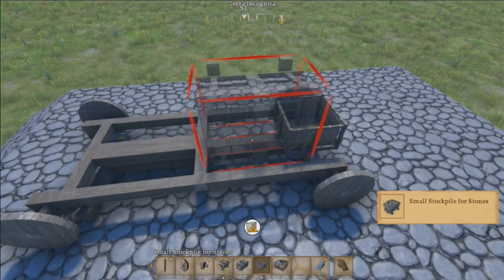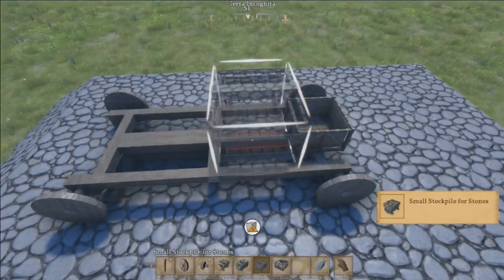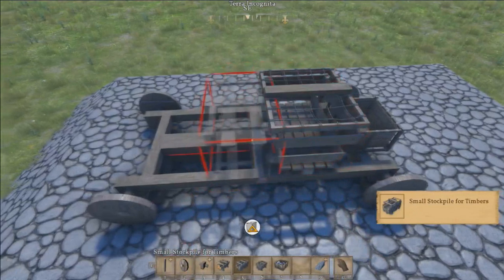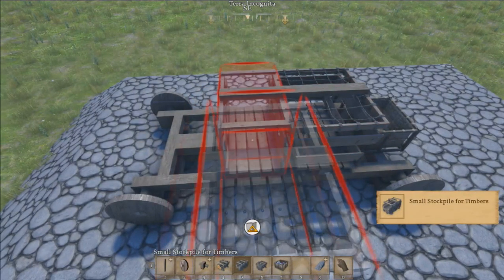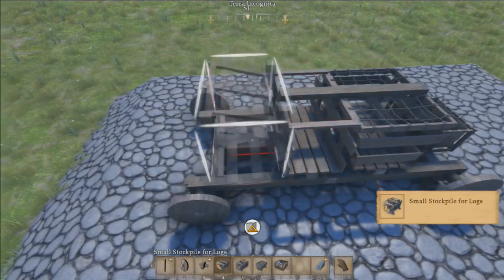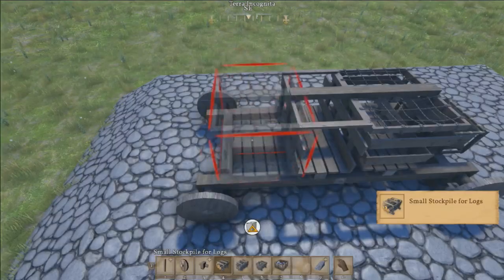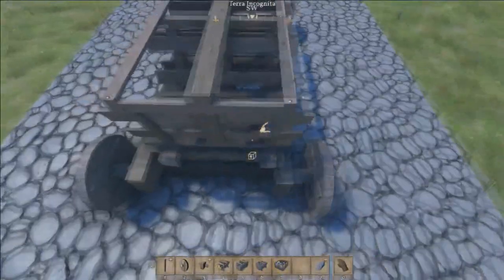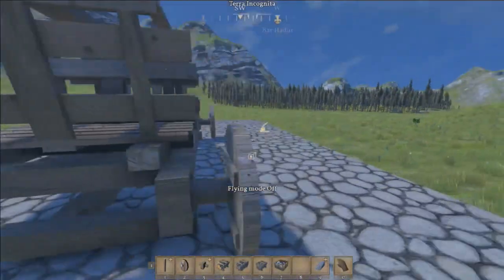Number seven here — that's our small stockpile for ore, so iron ore will go on there. We'll also put our stockpile for stones — this one's pretty large. Placing these down is sometimes a bit of a trick. And then we can place down the stockpile for timbers, and finally there is a stockpile for our logs. Having those timbers right in the center really helps with getting each of the stockpiles placed.